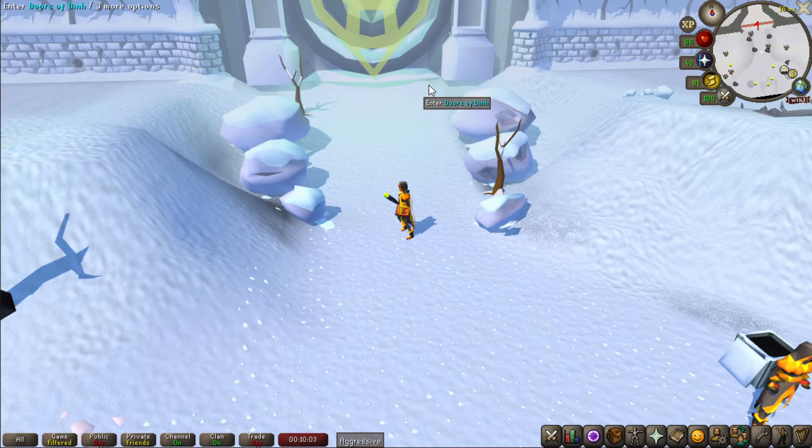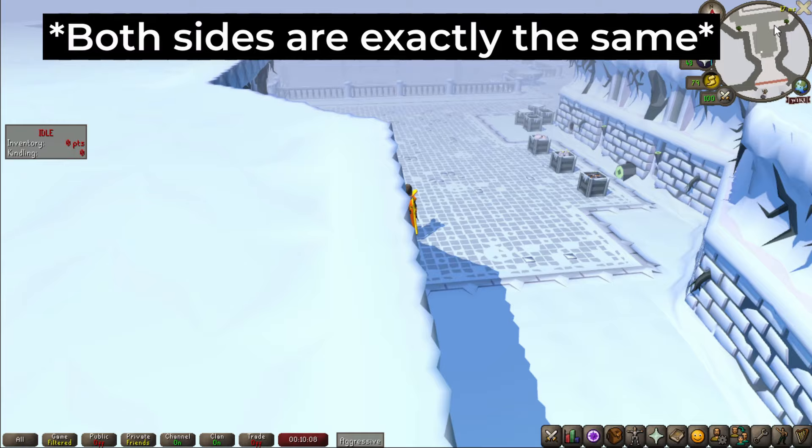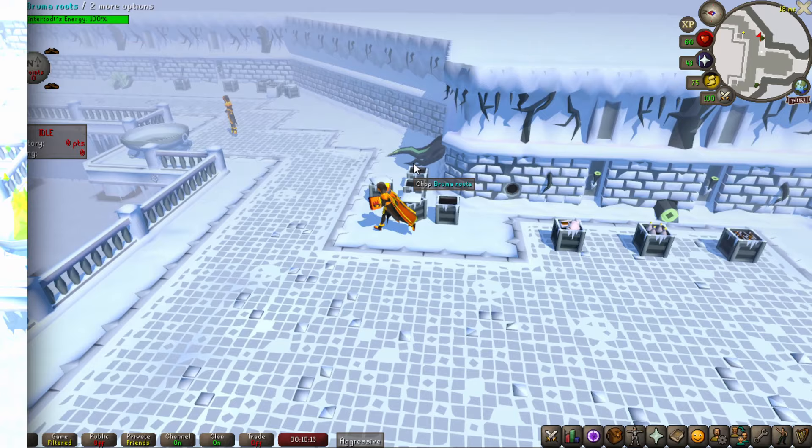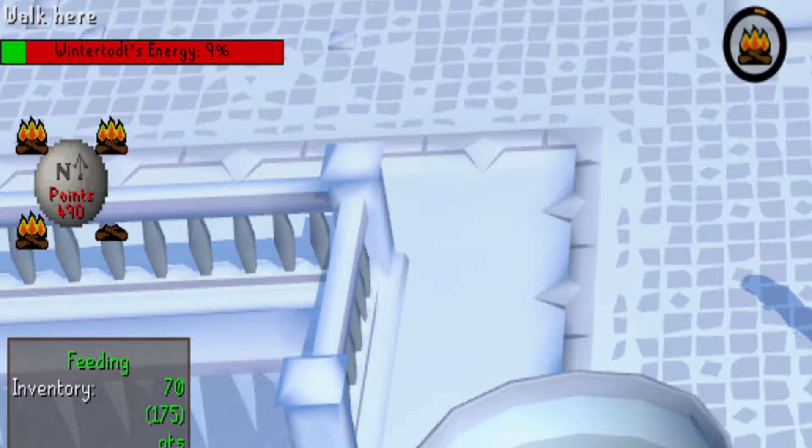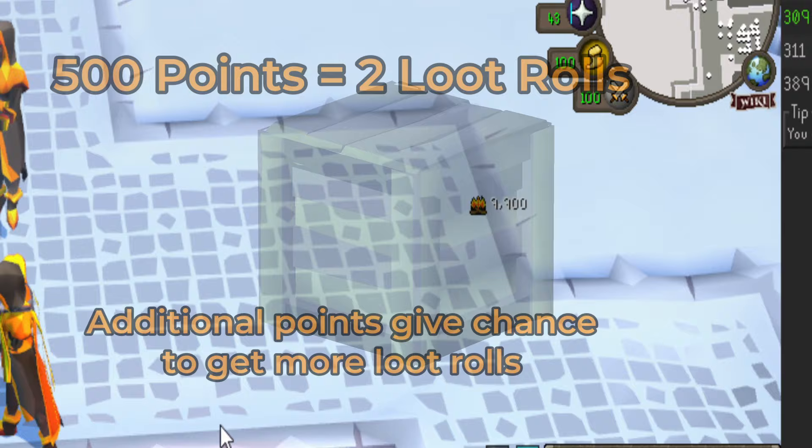Once you're ready to conquer the Wintertod, enter the doors of Din and head on over to the east side. The east side is far superior. But how do you play? Cut this branch, get logs, put in fire. Doing this will give you points, and if you have at least 500 points when the game ends, you get a loot crate and a fat XP drop.